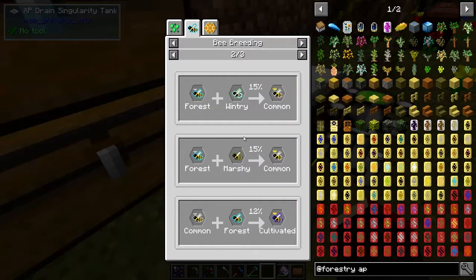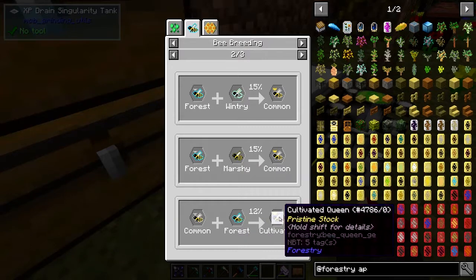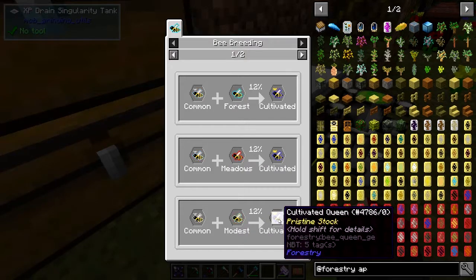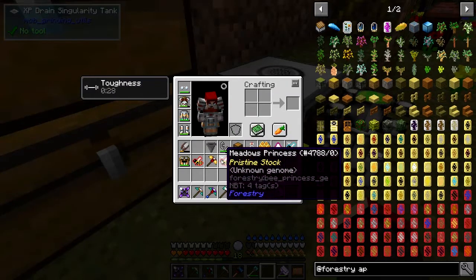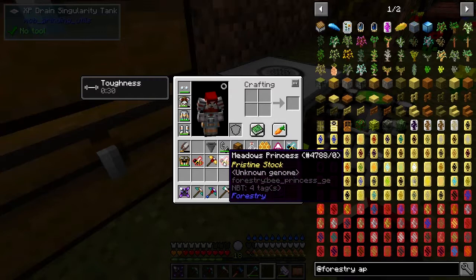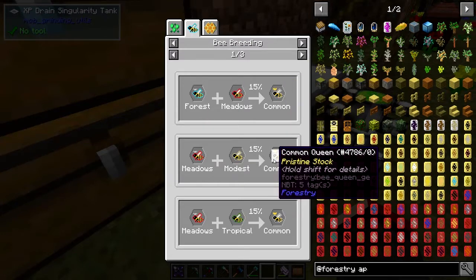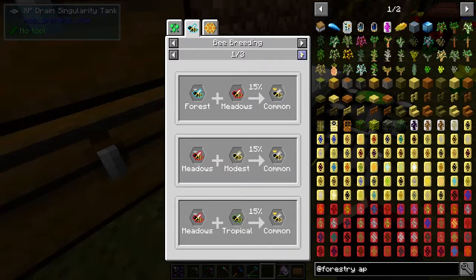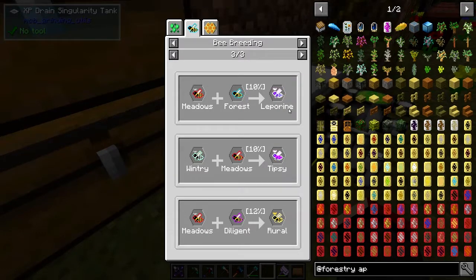Two mundane bees together give you a common. The next level up: take the common plus a mundane bee and you get a cultivated. If you look up the cultivated recipe you'll see common plus any of the six different base bee types gives you a cultivated. The meadows princess has some additional combos — for example, meadows plus forest gives you a Leporine.